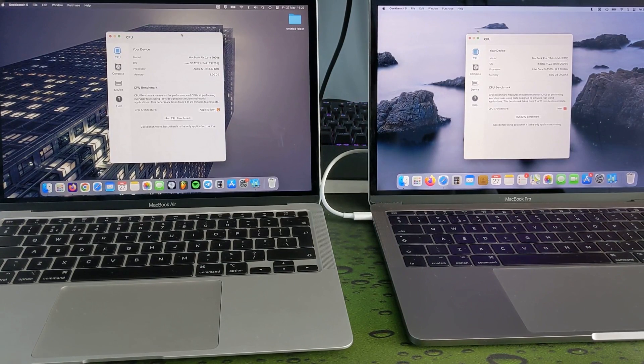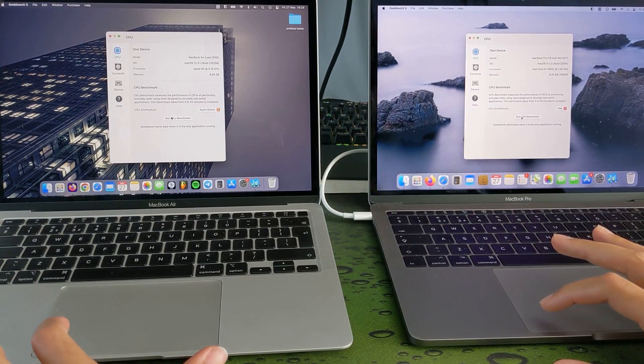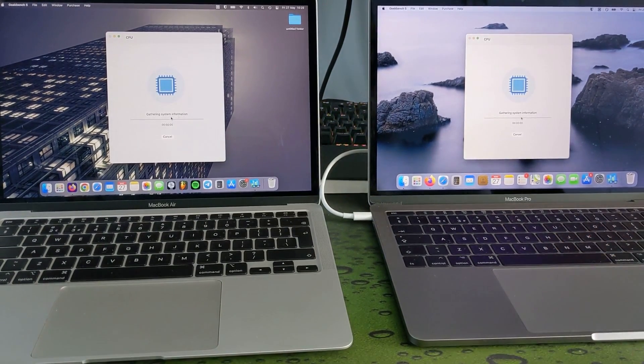The fourth test is a Geekbench test — basically a CPU benchmark. We're going to run it at the same time on both laptops and whichever scores higher wins. Just go ahead and press run CPU benchmark — three, two, one, go. They're off. This takes about 30 seconds to a minute. We'll hear the MacBook Pro's fans kick up while the MacBook Air is completely silent. This is a test of how good the CPUs are in both computers.